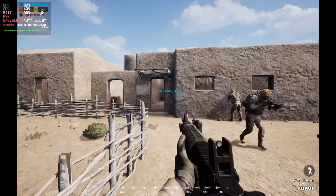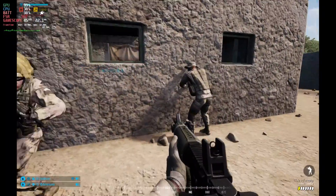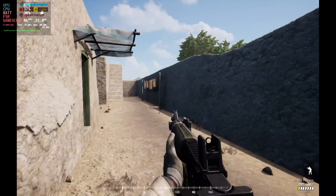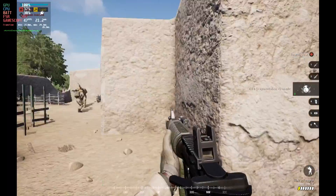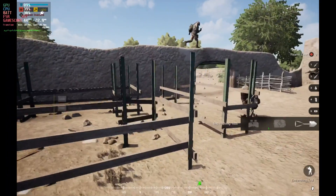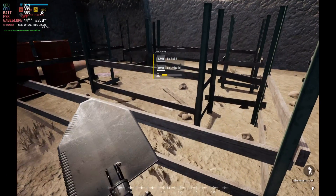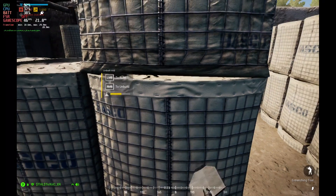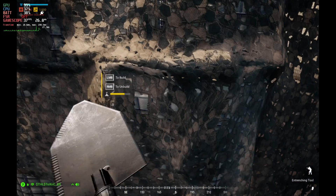First, a little bit of gameplay. This is on the low settings, and you'll see why a little bit later. Although it does look a little bit cartoony on low settings, it does hold 40 frames per second pretty much solid — and you're going to need those frames per second in this game, as I'm out of practice with this type of combat and also not great on the Steam Deck.